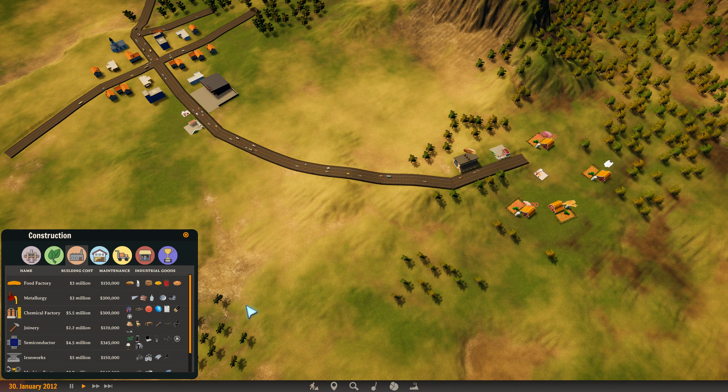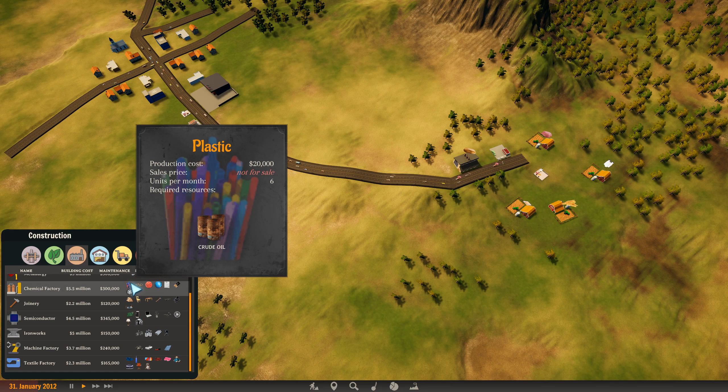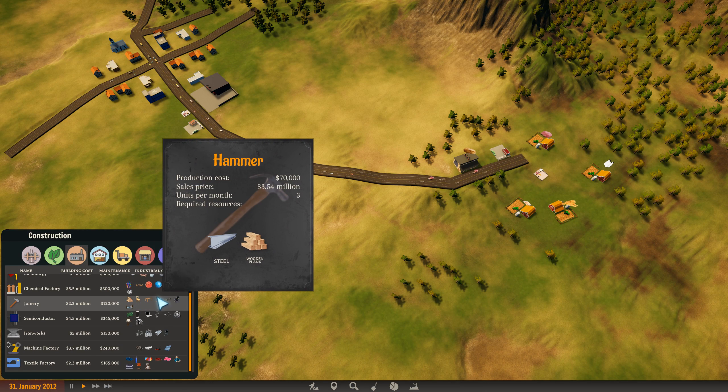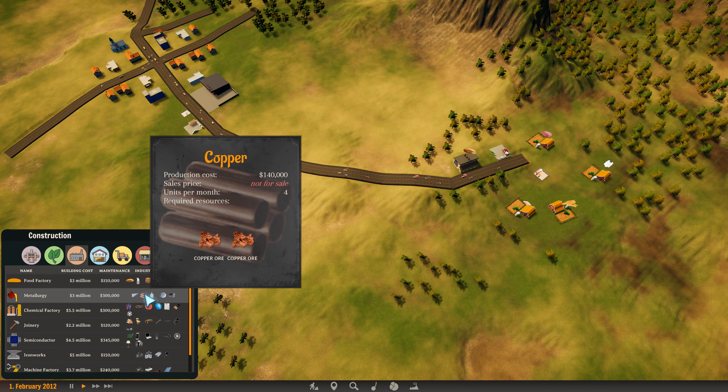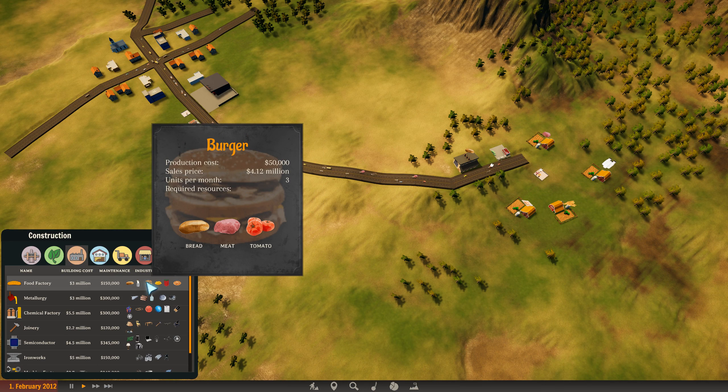There's actually a pretty good amount of stuff — all the buildings here. You can have a semiconductor factory that makes circuit boards out of copper and plastic, where the plastic is made from crude oil and the copper has to be made from copper ore in the metallurgy factory. So there are pretty sophisticated production chains, which are pretty entertaining to be honest.